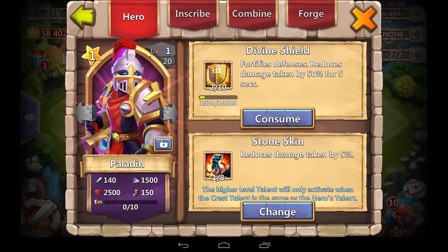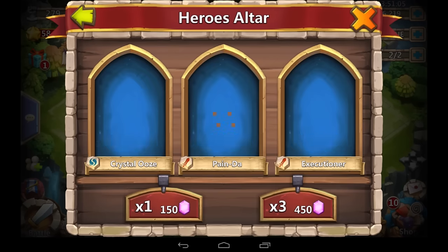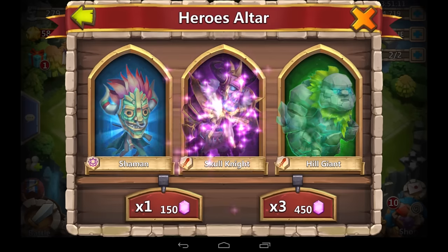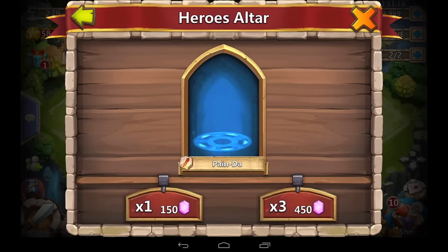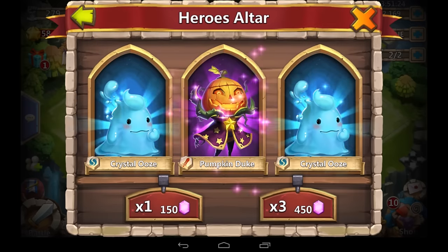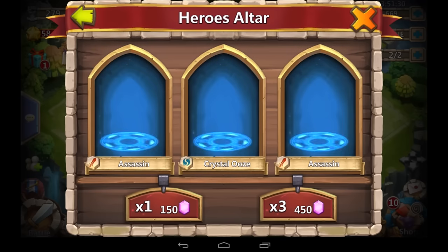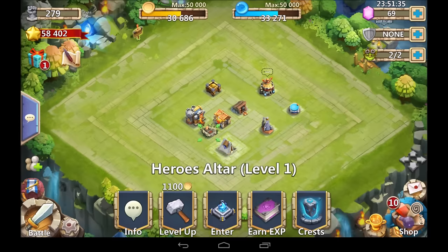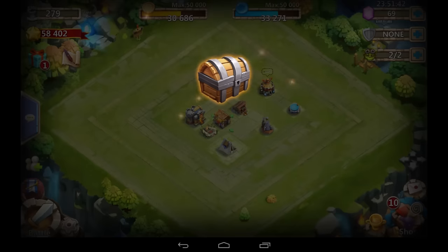Let's move on to this account. This account also has a pumpkin duke, druid, thunder god, some paladins, and a champion. Let's see what we can get with these 7,000 gems. We got blues, ooh — skull knight! Another skull knight. Skull knights are so easy to get, it's ridiculous. I think we've rolled a skull knight on at least half the accounts. Another pumpkin duke — that's crazy! Come on, give us a cupid.